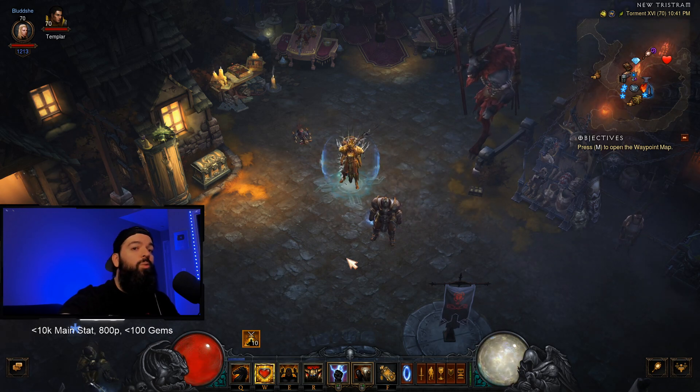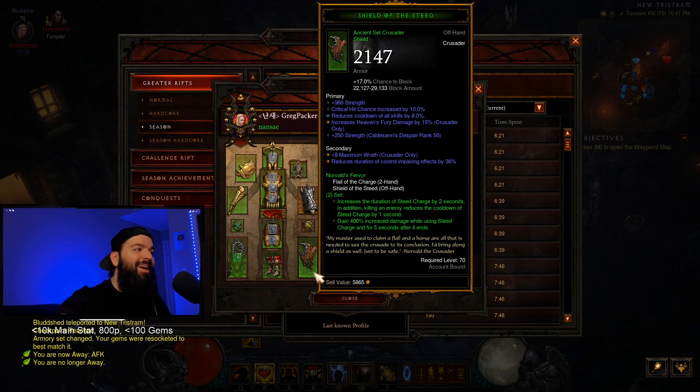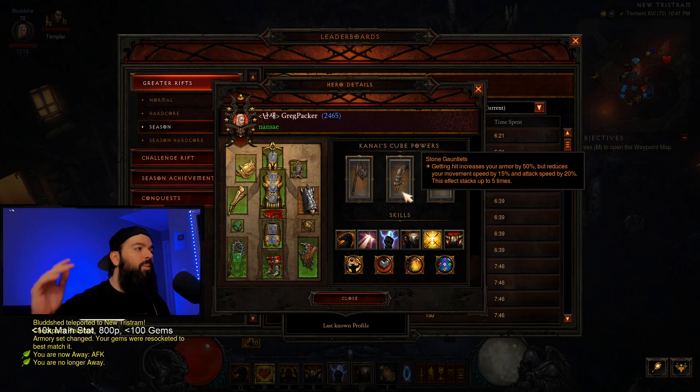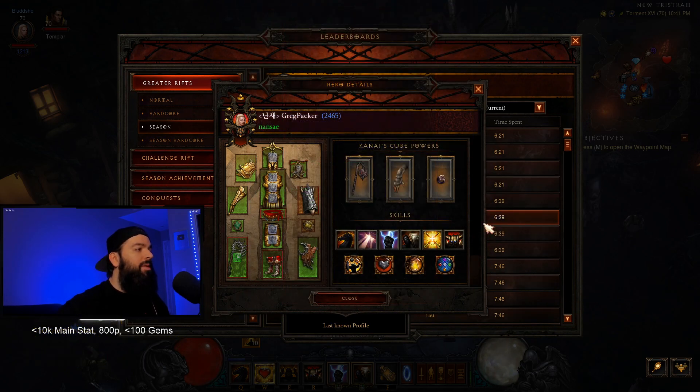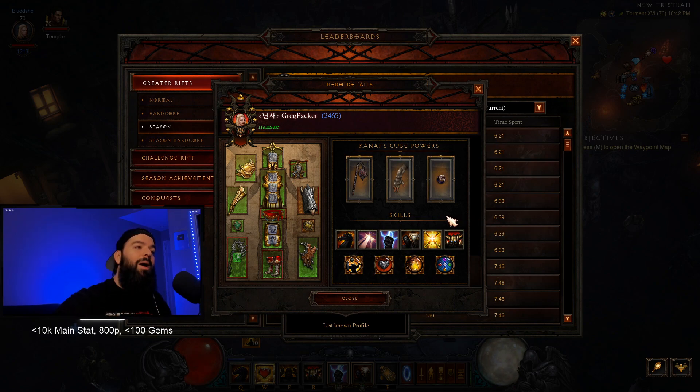For your build power, this is the group RGK. You can actually rock the Norvald's Fervor set for the four-man leaderboard. I did try to push solo with this, but it's super hard to play because with Pig Sticker you're attacking so fast that your cooldown comes up much faster to keep up Akarat's Champion. In a group setting, you don't have to worry about losing stone gauntlets because the Barb is giving you Ignore Pain. We one-tapped an elite on GR 110 with this combo — it's just very challenging to maintain your CDR and keep up when solo.